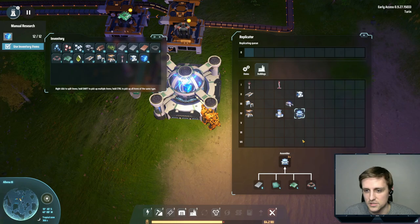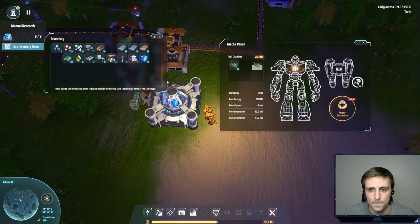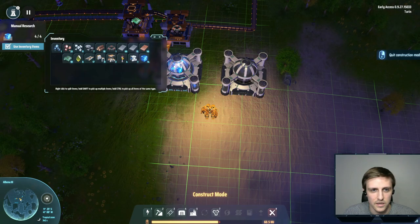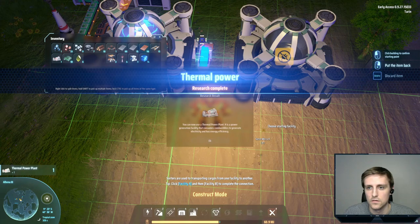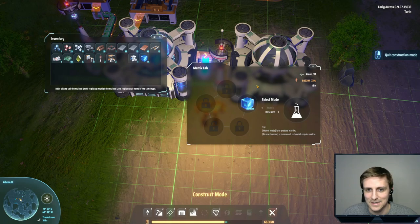So if I do Matrix Lab — make one more of these. I keep saying I'm gonna be done, but man, this is just super cool. I am an infinite factory. Matrix Lab right here. And a belt. I don't know what I'm doing. And then we want another one of these right here to here. I need to power it. So I can use a thermal power plant, which is definitely what we're going to do next.